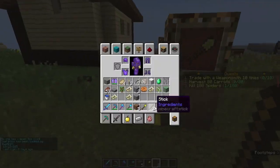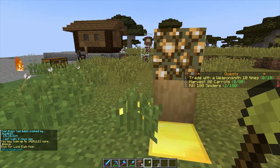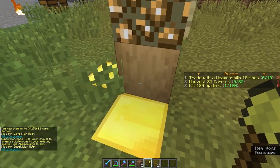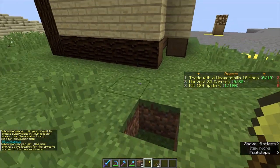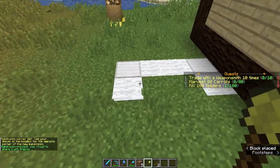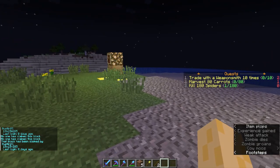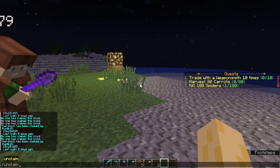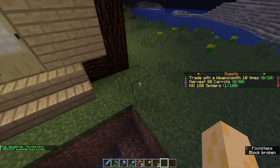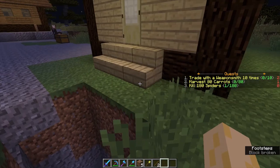Next section is how to subdivide claims. What you want to do is get out your golden shovel and do slash subdivide claims, like so. Then you just right-click here and do this. As you can see, the iron and white wool shows the subdivision boundary. To unclaim a claim, you stand inside the claim you want to unclaim and do slash unclaim. Now people can build in that area again, and you also get all the claim blocks that were used to make that claim back.